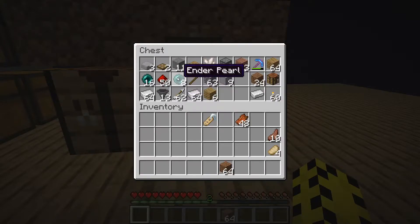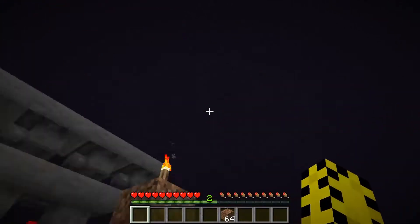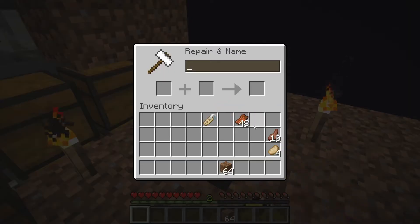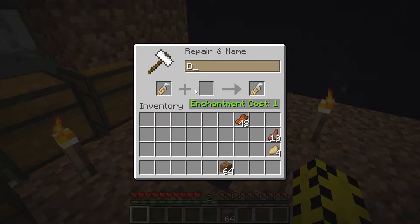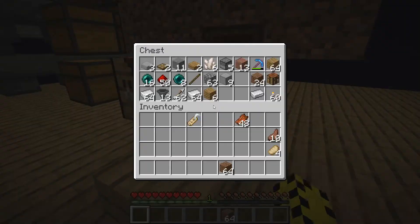I probably need more Enderpearls to create an Endermite, but I don't actually need to make the Endermite yet. First, I need a place to capture the Endermite, and in order to do that I'm going to make the name tag first. The question is what to name the Endermite. I'm going to name it Dirt, because I wanted to name the Dirt 'Dirt' but now I'm going to name the Endermite Dirt. And that'll work.